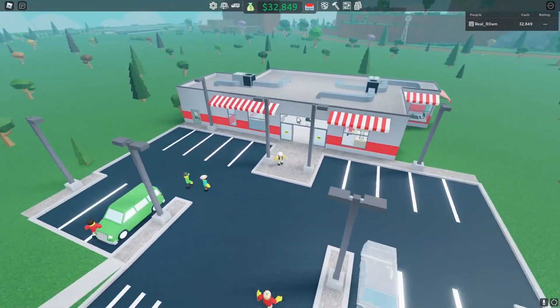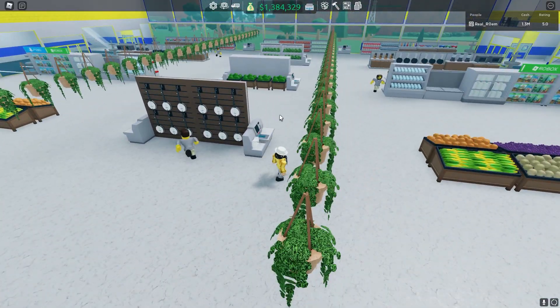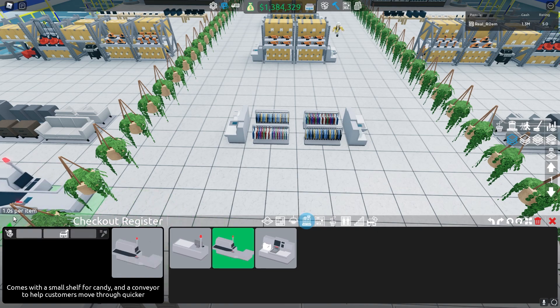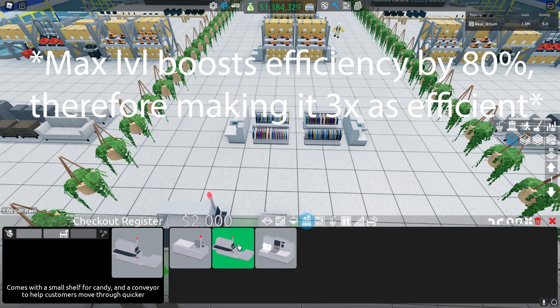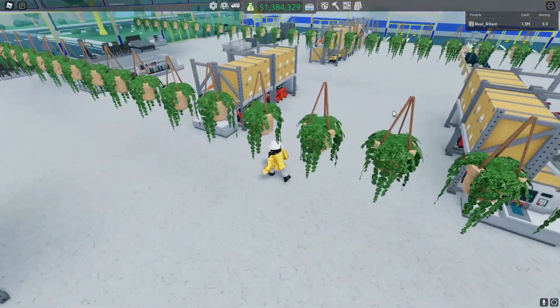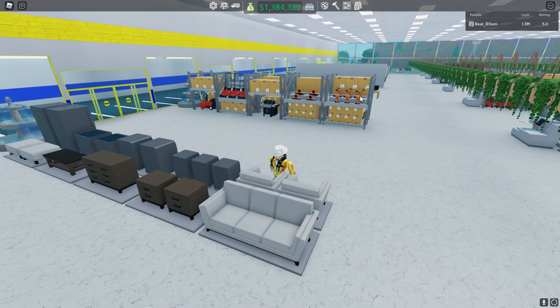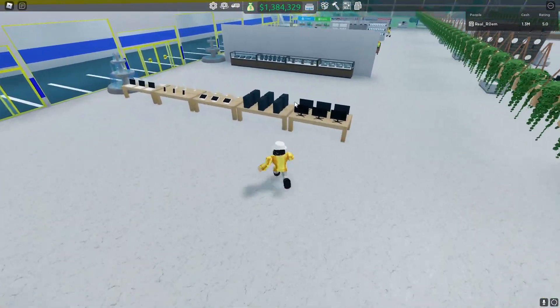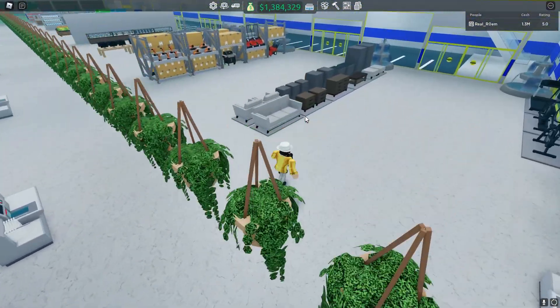If you struggle with queue sizes rating with auto-checkouts, either buy more of them or just get some checkout registers instead, since they work a lot faster, especially when your cashier levels up. A max-leveled cashier on a checkout register works 3 times as efficient as a self-checkout. But you must remember that it costs more money to pay the staff in the long run — it costs $1,200 for every hour you grind per cashier you own. That means you start to lose money after just 1 hour with the cashier if you didn't choose a self-checkout instead. So for AFK purposes I suggest having lots of self-checkouts as well as just selling less of the small items. Large items like furniture are an easier and more efficient way of earning money, and it also makes it a lot easier when it comes to queue sizes rating.